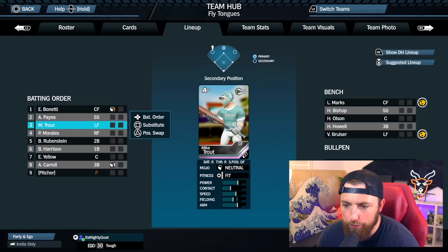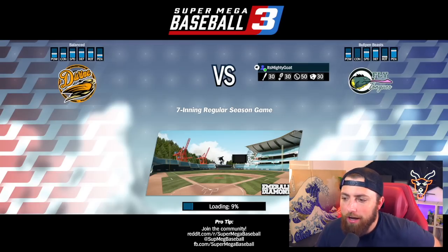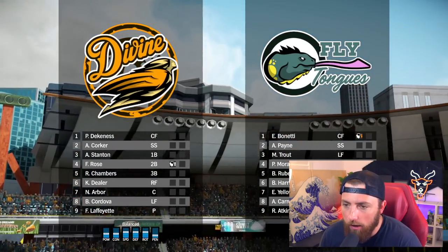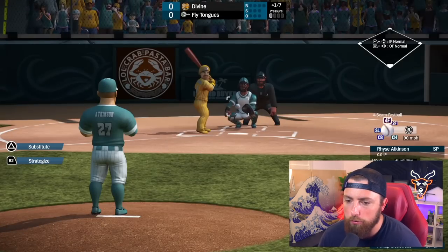So we got Mike Trout batting third. He is our left fielder. I'm debating on if I should move him to center field, but then that might mess up my center fielder. So yeah, we're just going to keep Mike Trout in left field — that's fine. I did change the difficulty. We are batting on level 30, which is like a medium difficulty. And then our pitching is at 50, which is considered pretty difficult. So this game should be a lot harder, but we are the Fly Tongues. I just really hope Mike Trout does good — that's all I want.